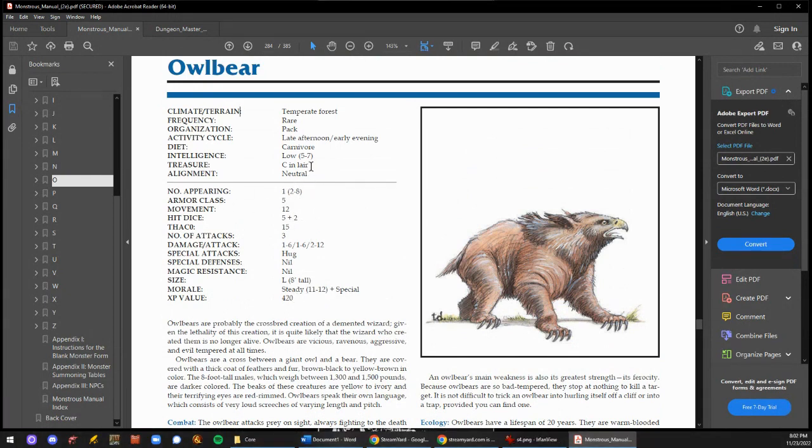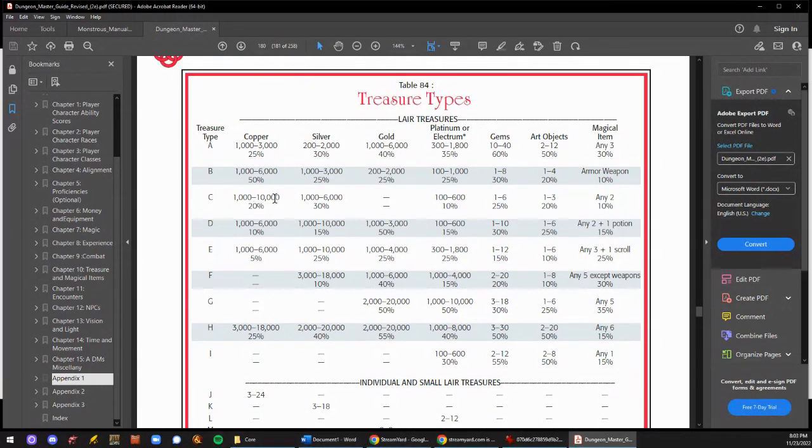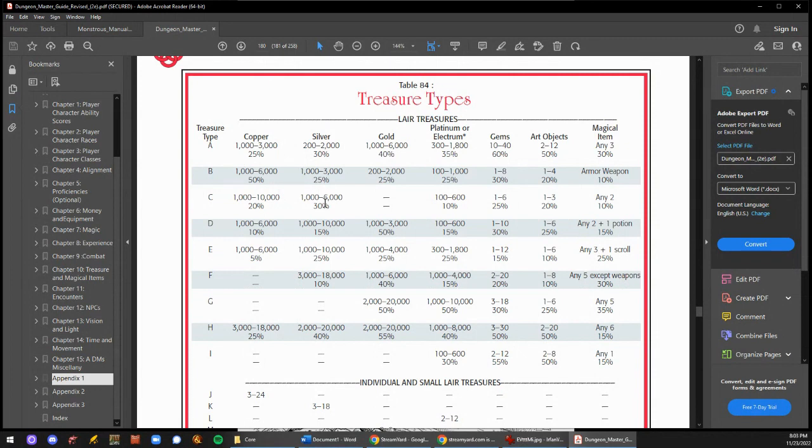Now look at the treasure, because back then you had a different way of doing it. The owlbear has treasure type C if he's in his lair. Treasure type C means a 20% chance of 1,000–10,000 copper — 100 copper to a gold. A 30% chance of 1,000–6,000 silver — 10 silver to a gold, so max is 600 gold pieces. There's a 10% chance of 100–600 platinum, a 25% chance of gems, a 20% chance of one to three art objects, and a 10% chance of any two magic items — not just potions, any two.